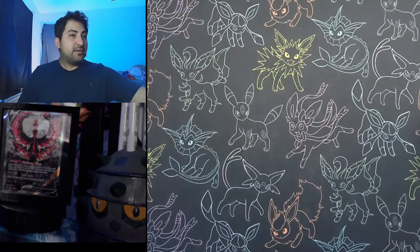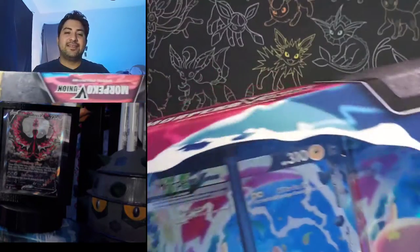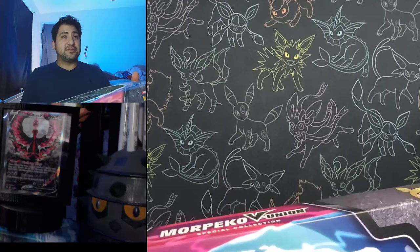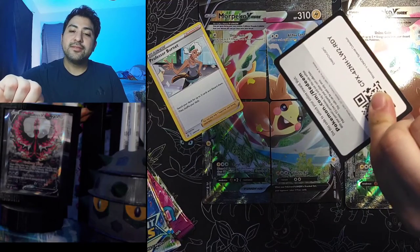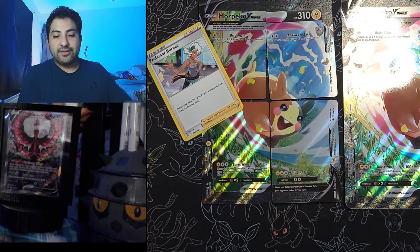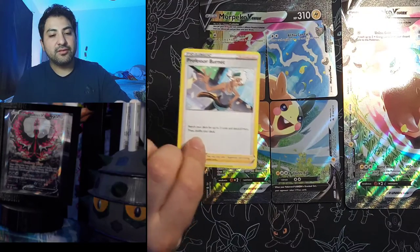Putting those to the side — next up we got this beautiful Morpeko V-Union box. I'll step away and come back when it's open since I don't have much room. Alright guys, I'm back! Here's the box code, hopefully I'll get something awesome from that. Here's the jumbo card and our four little cards that make up the jumbo for the TCG, plus it comes with the Professor Burnet card — pretty cool.